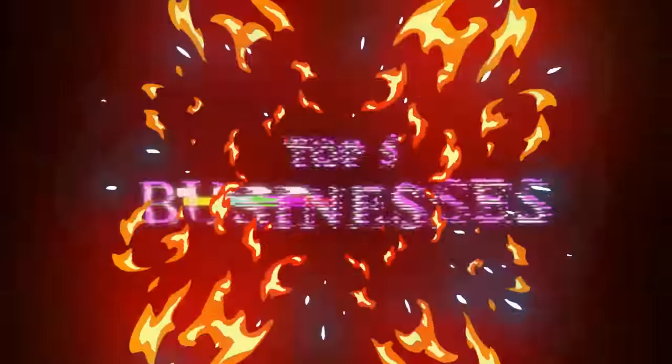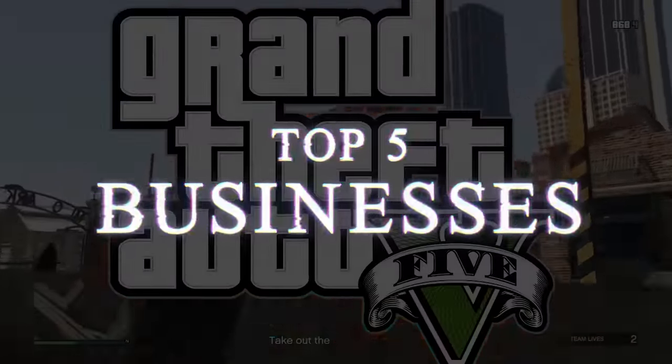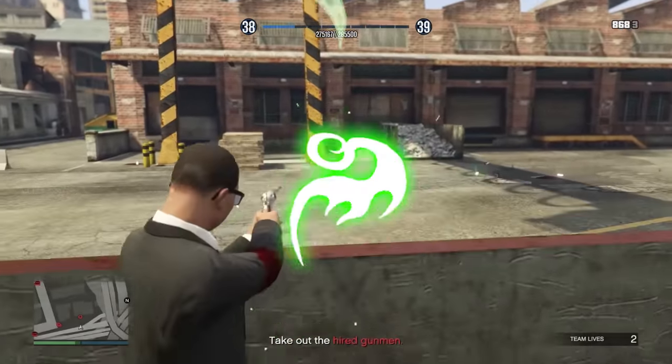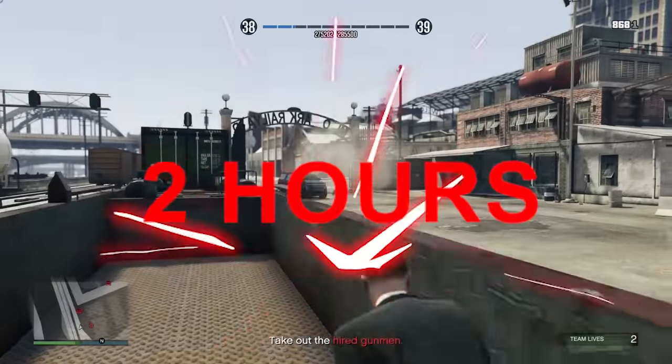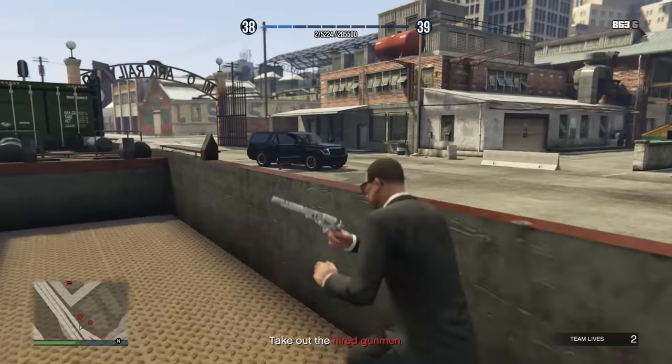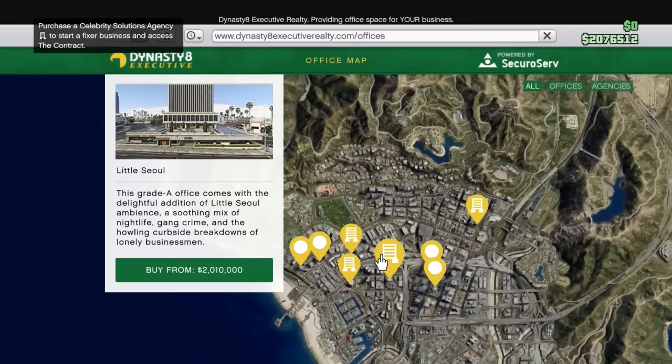Today we'll be buying one of the top five businesses in GTA Online, and I'll show you how to use it to make over one and a half million dollars in your first two hours. In today's episode of Rags to Riches, we're buying the agency. The first thing we have to do is buy one, so head over to Dynasty 8 Executive.